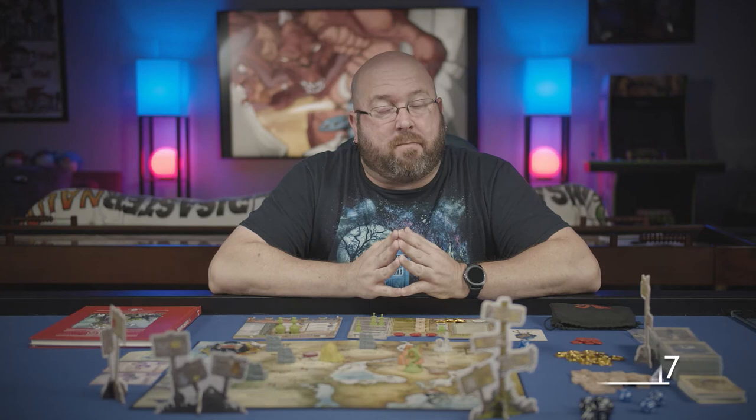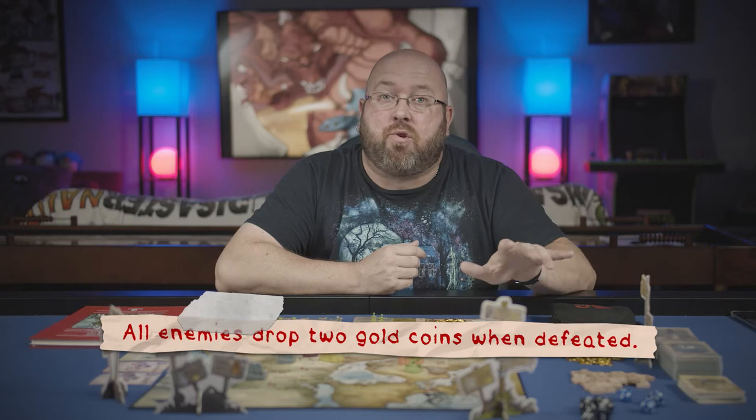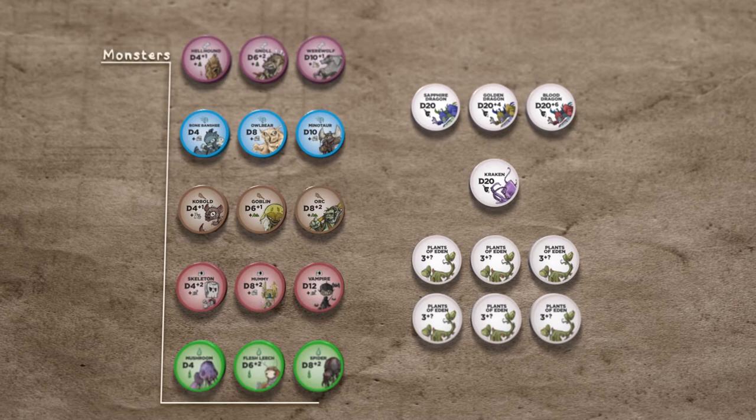Let's talk about how to know thine enemy, which you'll find on page 147 of the book. All enemies are useful, whether it's for hides, bounties, or glory points. Keep in mind that all enemies, upon defeat, will give you two coins regardless of their type. Enemies are broken into two sets: monsters and guardians.